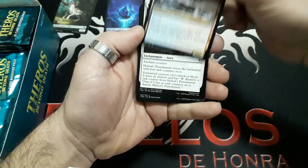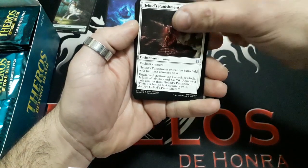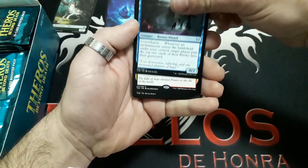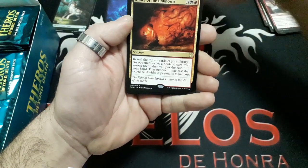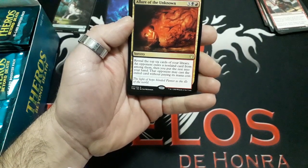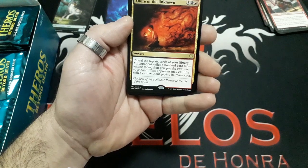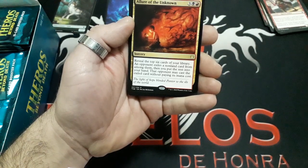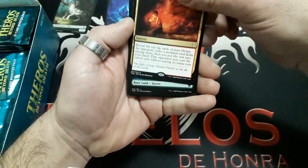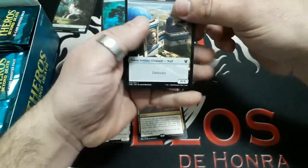Booster two: Mischievous Chimera, Heedless Punishment, Saga of Mysteries. And our rare: Allure of the Unknown — five drops. Reveal the top six cards of your library, an opponent exiles an unknown land card from among them, then you put the rest into your hand. That opponent may cast the exiled card without paying its mana cost. We have a Forest and a Wall token.